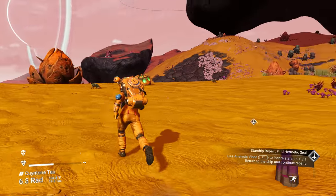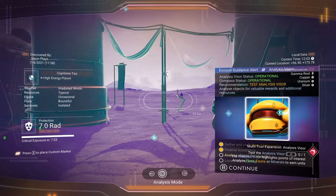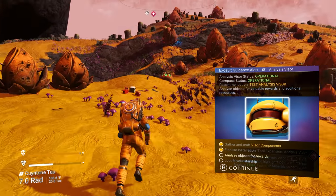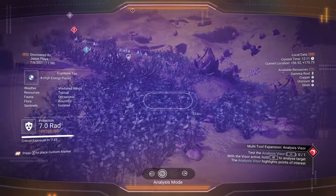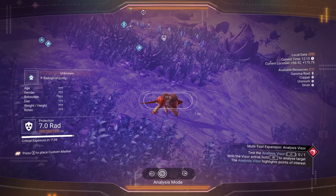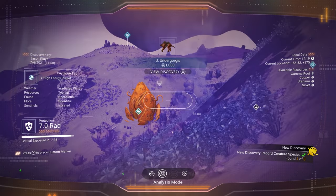Nothing else in here. Now there should be a broken module around here — you'll see anything smoking. Wait — is that something smoking? Let's scan these animals. We did not scan this one yet — let's scan this animal and make our money. Got him, animal is scanned.